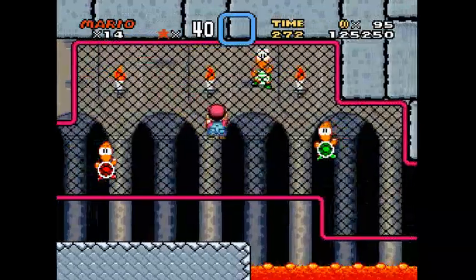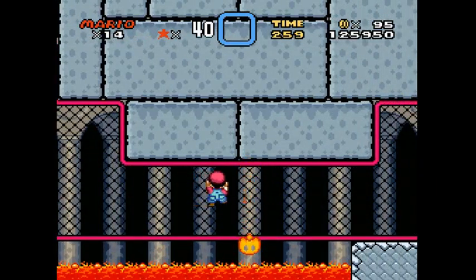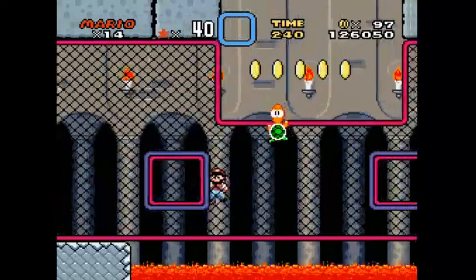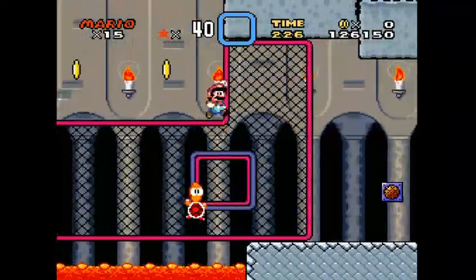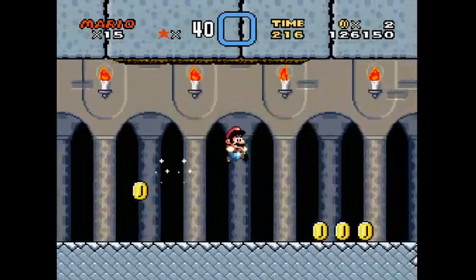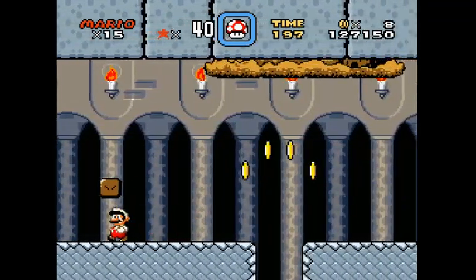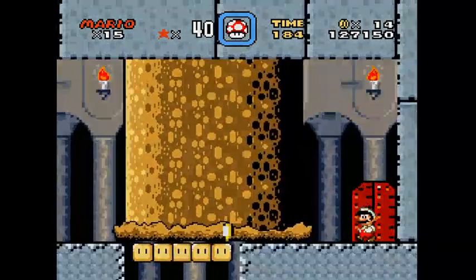There we go — fireball. The Yoshi coins in this castle require a lot of backtracking. Whenever you see these grills I think you want to wait. There should have been some Yoshi coins there — unless in the SNES version there are no Yoshi coins in the castles. That would be the only logic reason I can't find any, because I'm used to the GBA version. But there are no coins in this version, so that's fine.